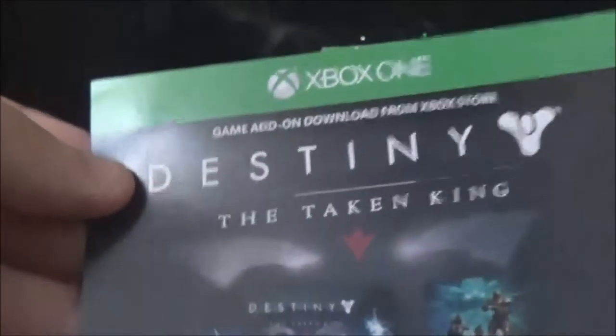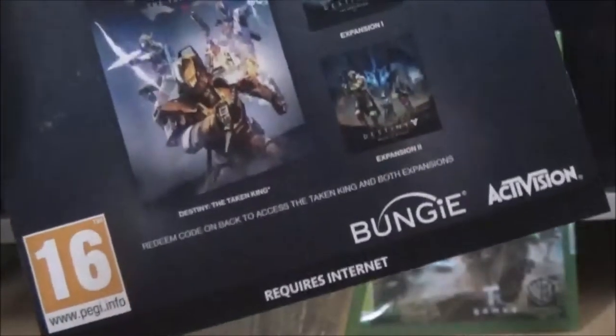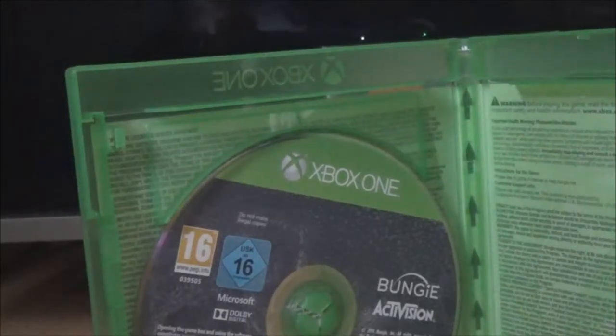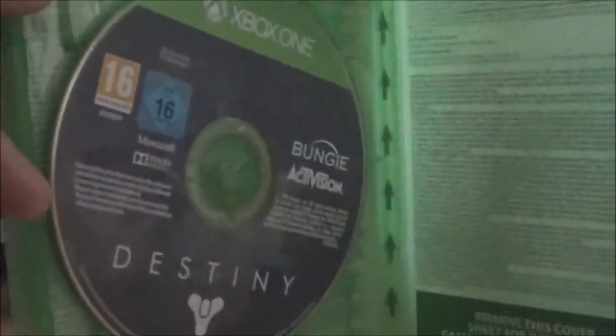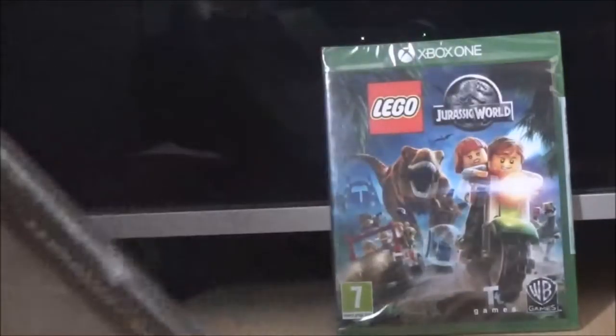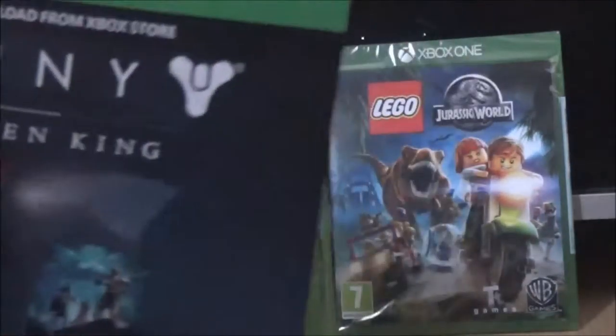As you can see, you've got the Destiny disc there. You also get the Destiny: Taken King game add-on disc which requires internet. On a first-come-first-serve basis, whoever asks me first when I'm online to play together will be the first one joined. That's really all there is to it, and you've got the online code at the end there.